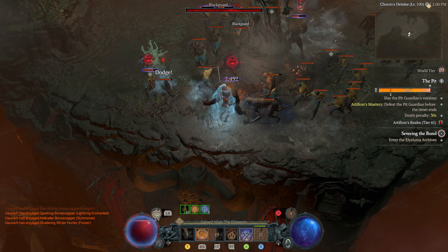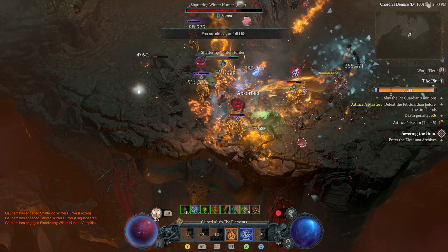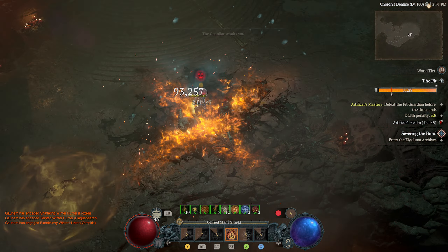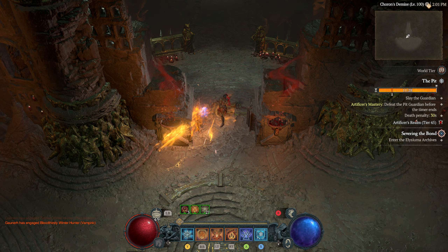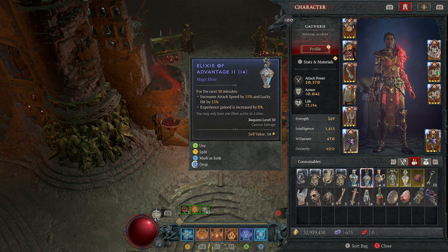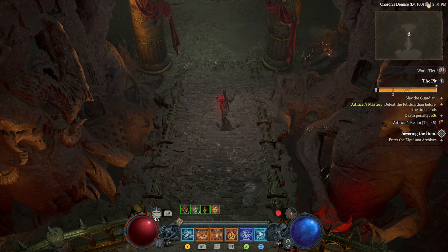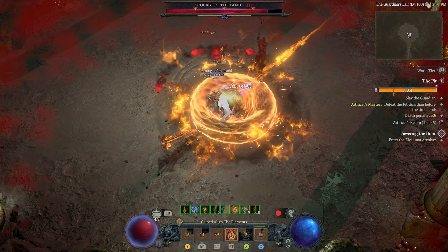It turns out Ice Barrier is based on base life, not max life — that's disappointing. The scaling is pretty crazy though. I'm not super happy with the lucky hit chance to cast Fireball enchantment, but in bosses I think it's very very effective. I most often use the lucky hit potion — I know holy bolts is very very strong but I'm trying to live without it. I'm trying to get more lucky hit chance overall; the attack speed doesn't do anything for us so I'm not really happy with the Fireball enchantment for general use.